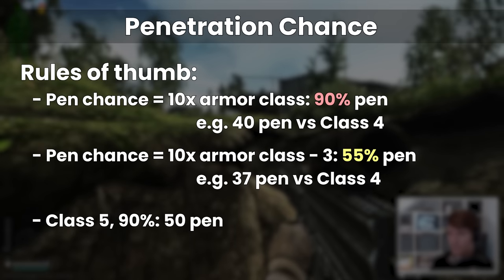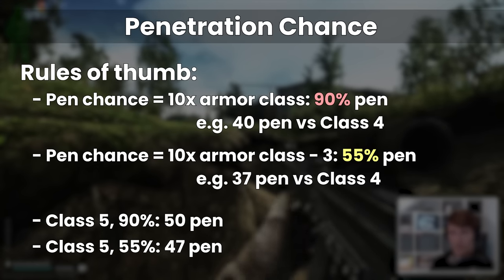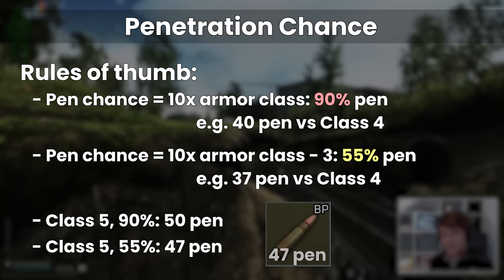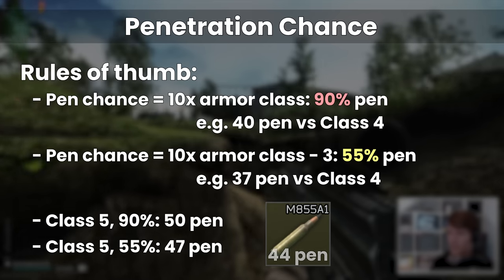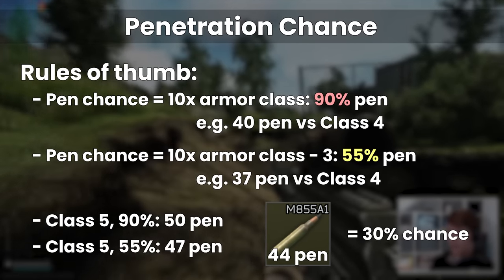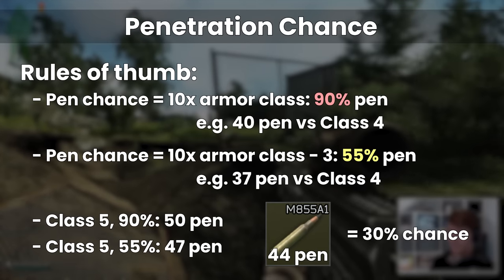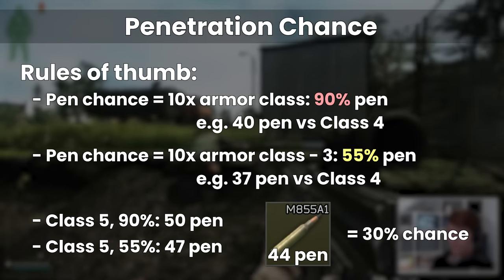To have a 90% pen chance against class 5, you'd need 50 pen, and to have an even chance of getting through is 47. This is the reason why 7.62 BP is so powerful. M855A1 for the 5.56 calibre only has 44 pen, but is still considered usable against class 5 due to the fire rate and the recoil of its associated weapons, as it's controllable on full auto which makes hitting multiple times much easier.